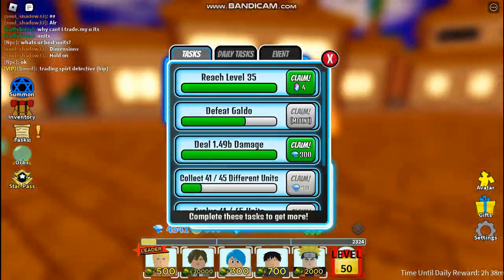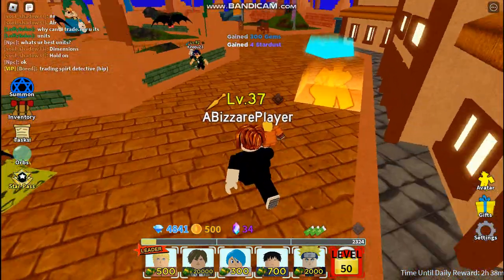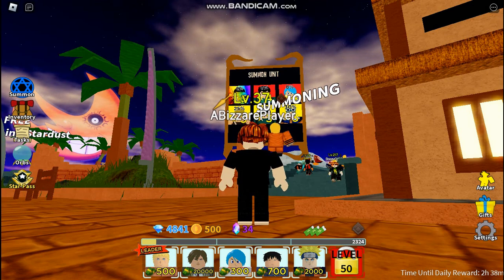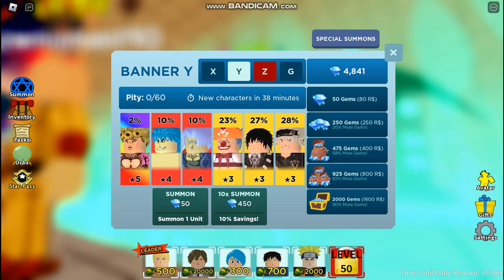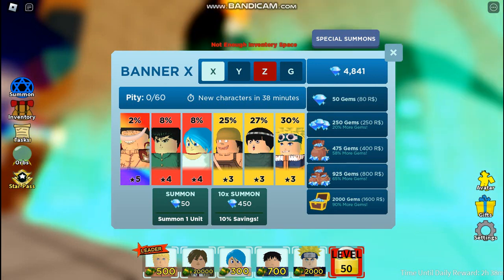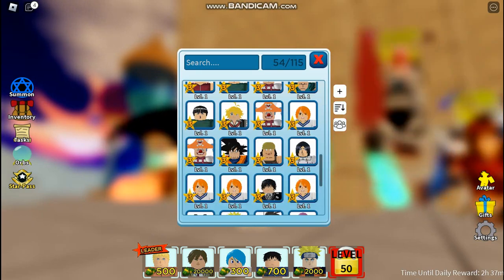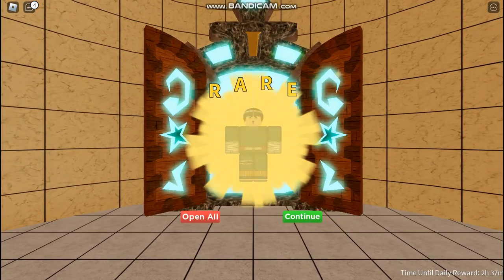Alright guys, so we are now currently at a solid level 37, which means we are three levels away from the golden— Oh! Whitebeard's in the banner! Wait, hold up guys. I thought I was going to end today's video right now, but by some insane luck we have got some incredible banners. Whitebeard and Bulma in the same banner! We are gonna spin — oh, no inventory space. Okay, let me quickly buy some more inventory space. 150 gems. 150 gems. Okay, let's go ahead and try to get Whitebeard.